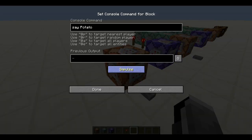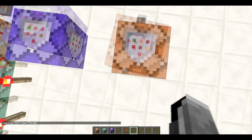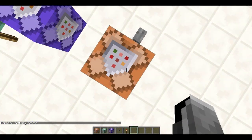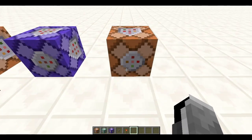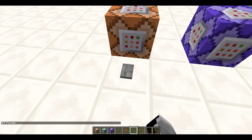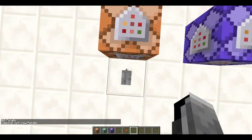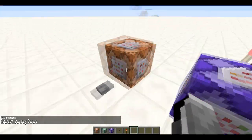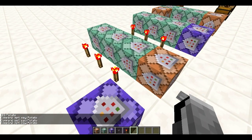There have been some changes to the command blocks. First of all, you can see that now instead of just a square it has an arrow pointing this way, and on the other side it has kind of a circular thing. If I press this button it just does what a normal command block would do - it says potato.